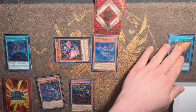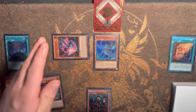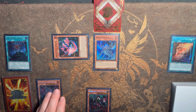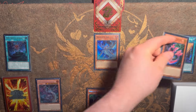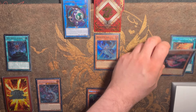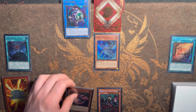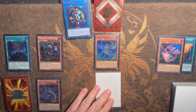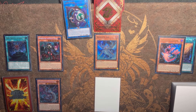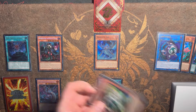Poplar can activate the effect to summon himself out, then activate the effect. Due to us already having Diabelstar — which has access to Origins — we actually have to search for a copy of Divine Temple here. If you already have Divine Temple you can search for anything else you want. We're searching for this, which is going to be really important. The next step is activating Divine Temple, placing Flamebridge in the spell and trap card zone — this is your main way to play through Nibiru.